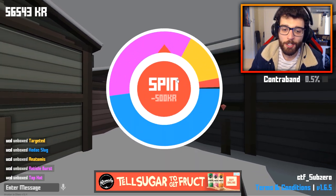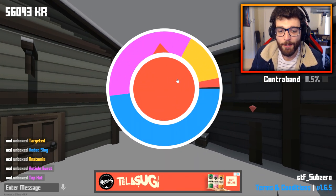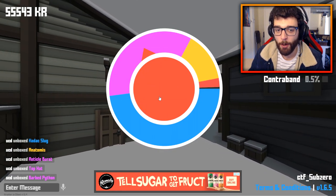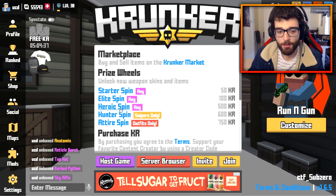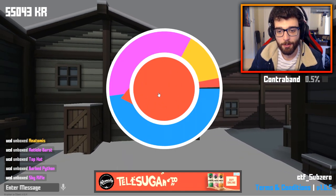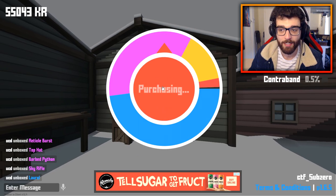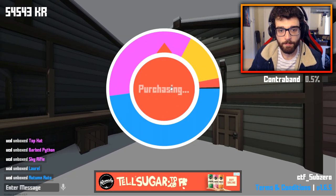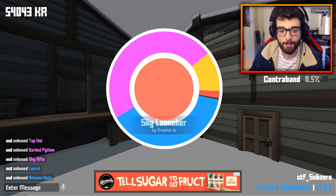The normal contrabands are worth like 20 to 30 KR, and some of them are going for like 10 KR for the lower ones. So overall, not the best value in terms of getting the really cool skins, but still got some pretty cool ones that I'll use once in a while. 50,000 left, boys.